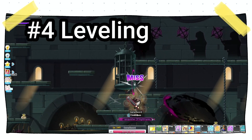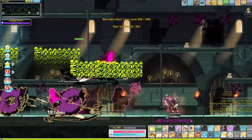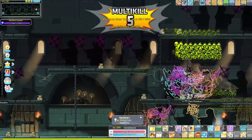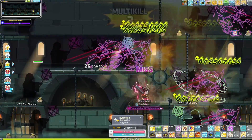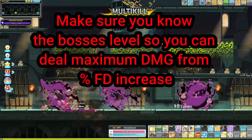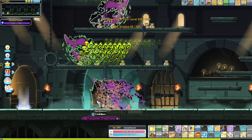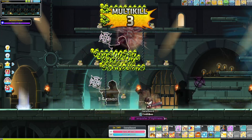Coming in at number four is leveling. The reason it sits just below arcane force is a similar concept — if you're under the level of a certain mob or boss, you get a damage reduction penalty. For every level you are underneath a boss you get a 5% final damage reduction, and for every level above a boss you get a 2% final damage bonus, up to 10 levels above.